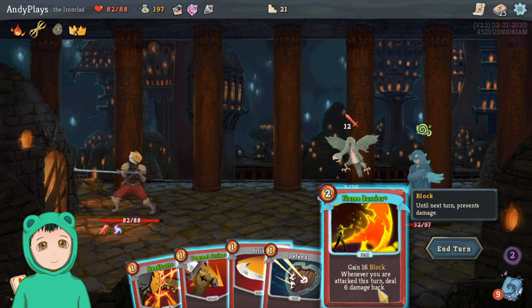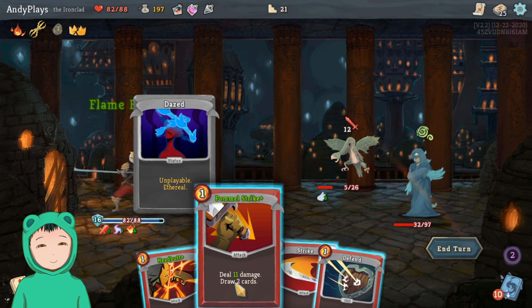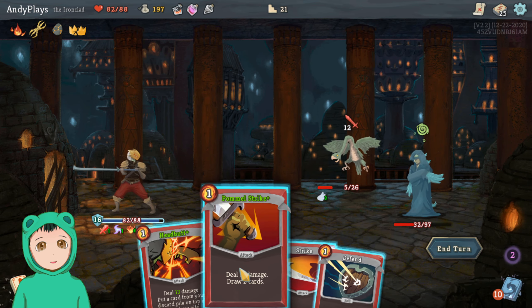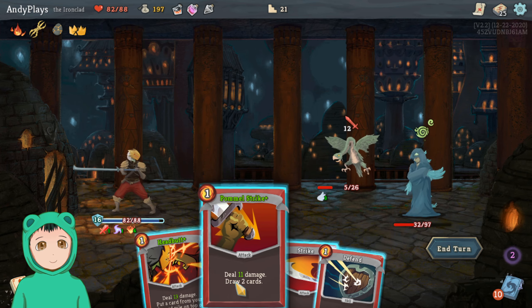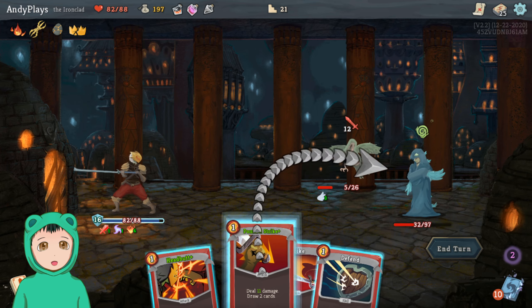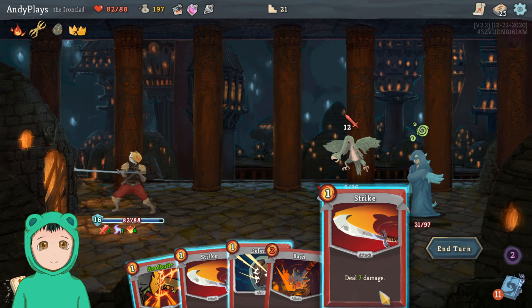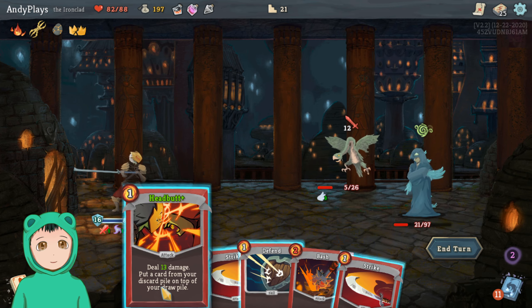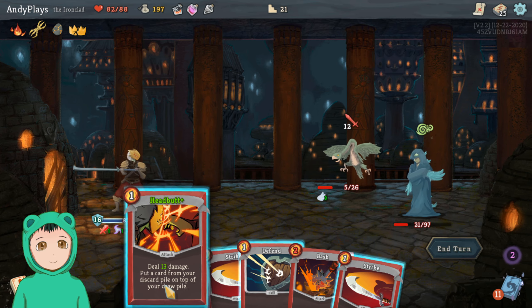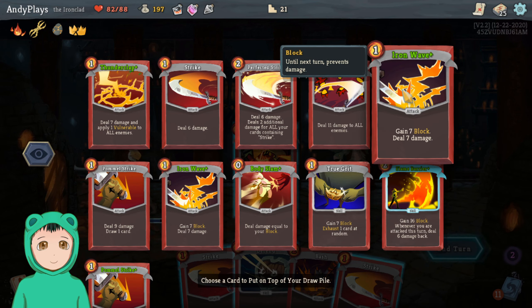So I got a Hex: whenever you play a non-attack card, shuffle one Dazed. Maybe do this — we get a Dazed but it is what it is. Deal 11 damage, draw two cards. Deal 13 now. Let's do Headbutt — Pommel Strike on the Chosen. We have one energy left, let's do a Headbutt.